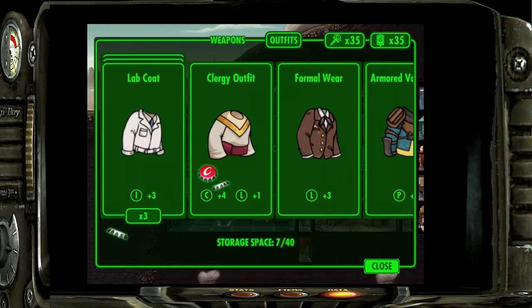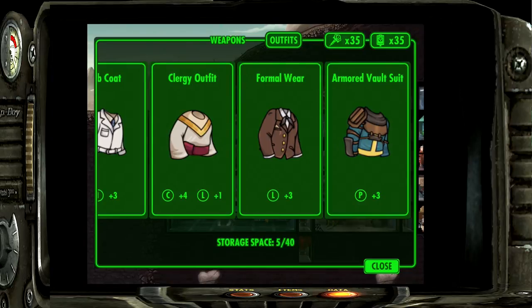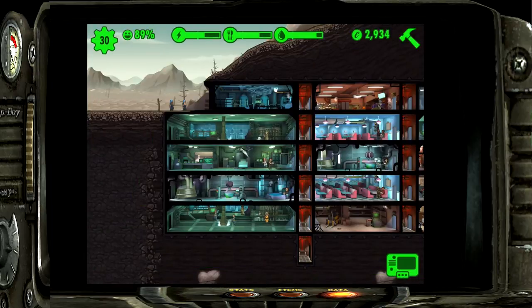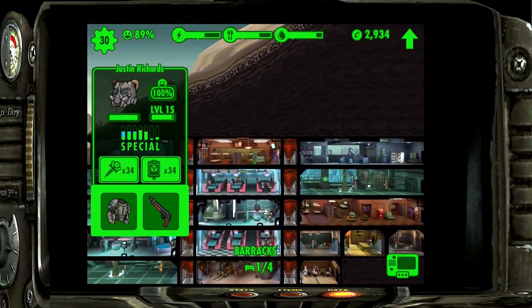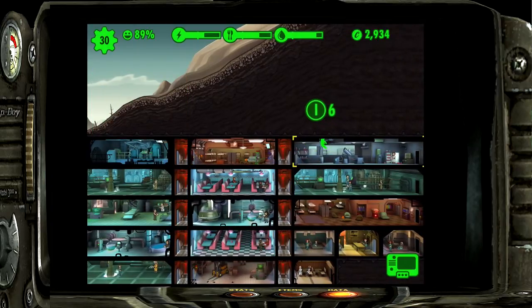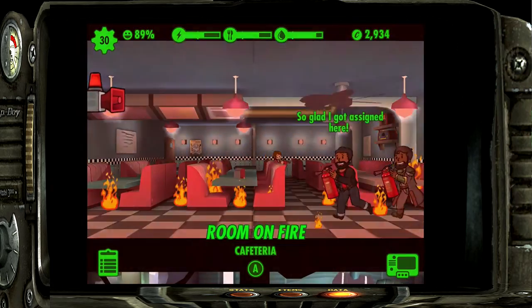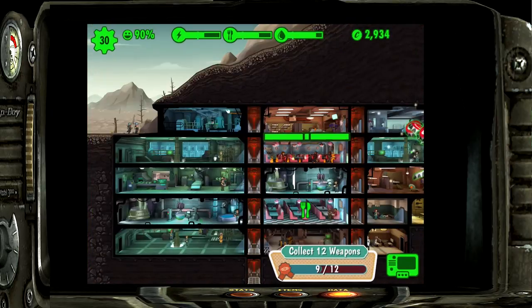A lab coat we have three of - we don't need three but we could use one. The clergy outfit is great, formal wear we don't really need. The armored vault suit gives perception three so we'll keep that. Justin's back - heal him up. His best stat is charisma but he's also good with intelligence. Since we'll be sending people to the wasteland, we need a lot of med packs.